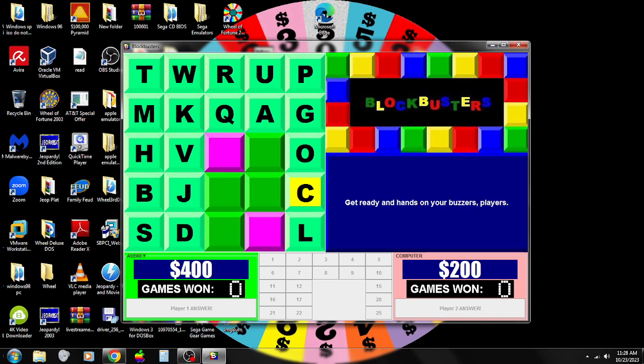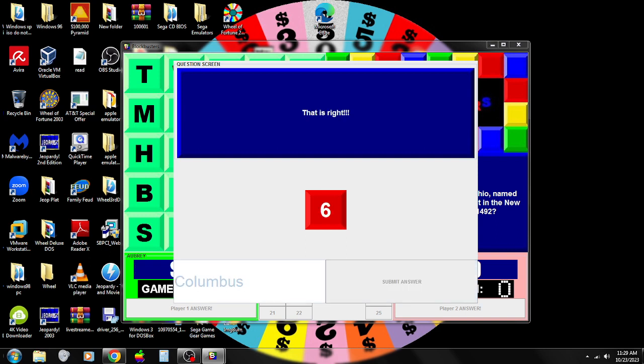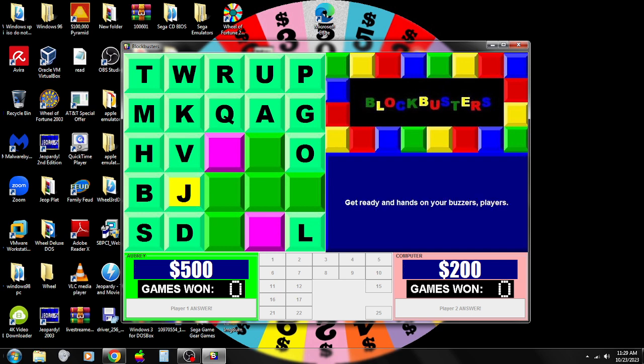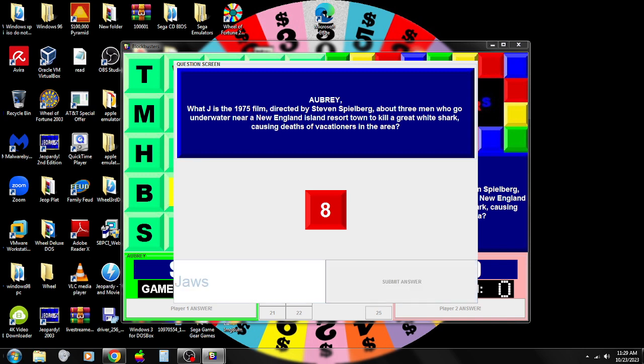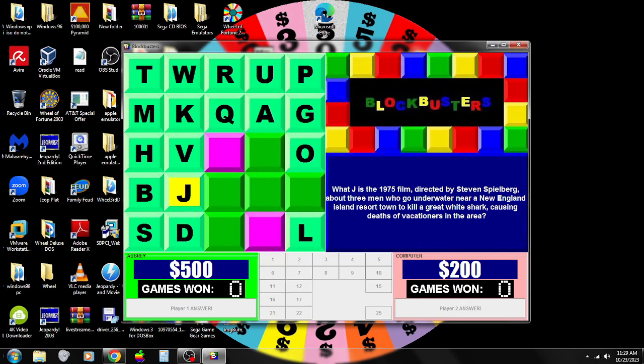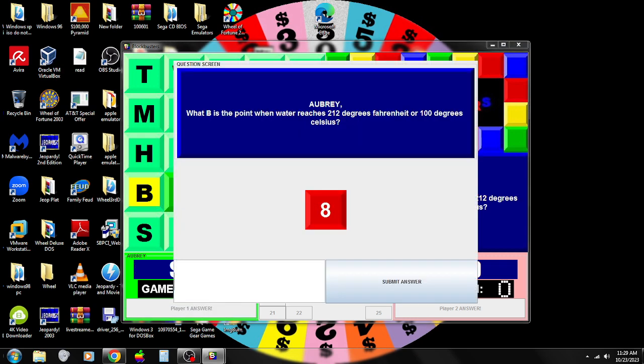C: the capital and largest city in Ohio — that's Columbus, and the capital too. Is right! I'll take J — next city platform break by Steven Spielberg. That's Jaws. He's right! And I'll pick the letter B: the point when water reaches 212 degrees — boil. It is right! And there is the win!